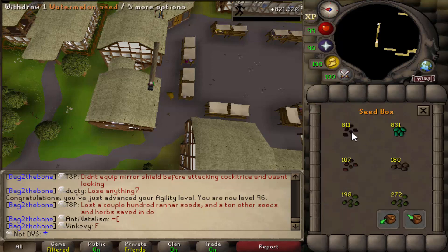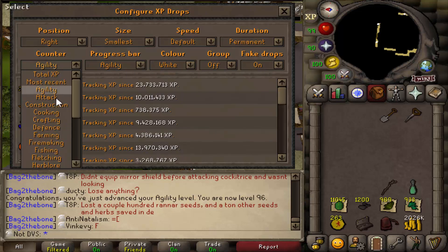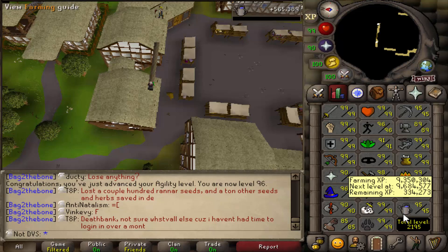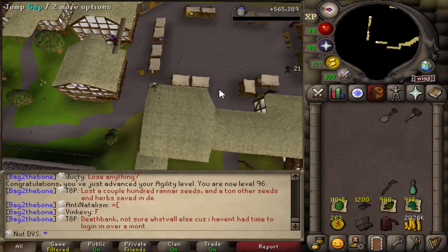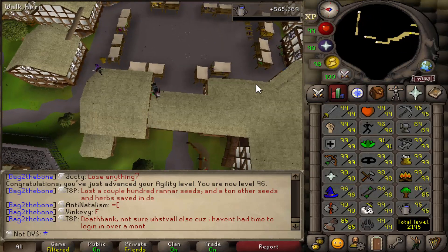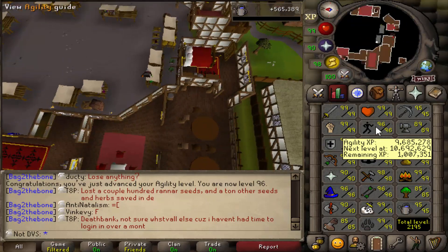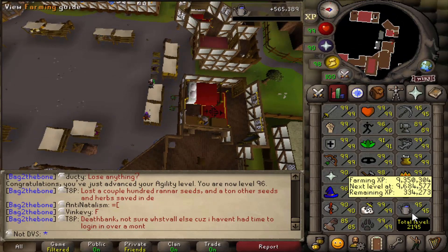I forgot how good the farming XP was from Watermelon seeds. With the 821k Agility XP I've gained, I've also gained 565k Farming XP — so I'm 300k off getting another farming level. I've gone through one-third of my Watermelon seeds already, so I should be able to get like a million more XP from those before things slow down. I'm a million XP away from the next Agility level, so I'll see you guys once I'm about to get a Farming level.